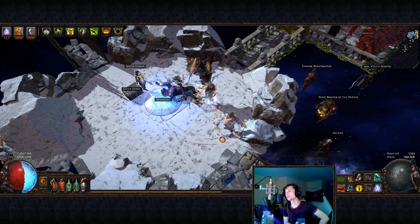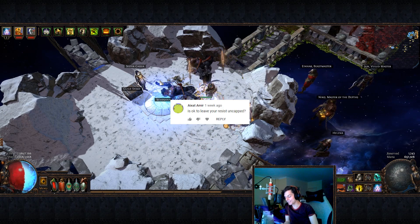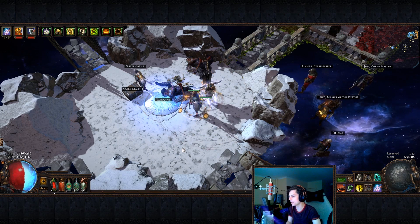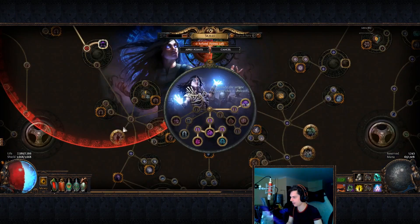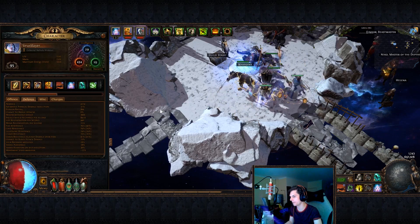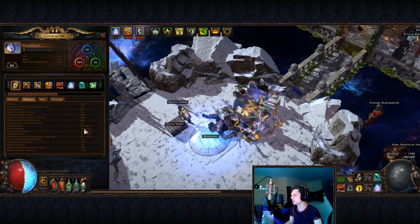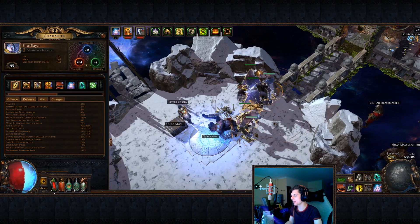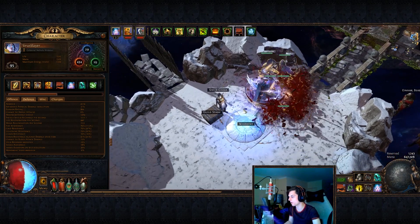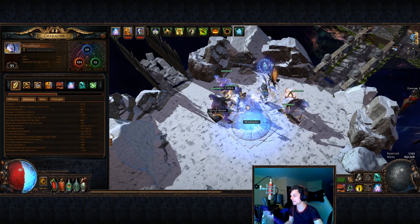I've just seen one more question, from Aksat Amir: is it okay to leave your resists uncapped? My resists are actually already almost capped right now — 76, 74, 74. They're a little bit uncapped, but even if your resistances are at around 62 or 65 or something like that, you're getting resistances in maps from two extra ways. First of all, you're getting it from Spirit Offering — with this active, my resistances go up to 113, 97, 97, which is very, very big.